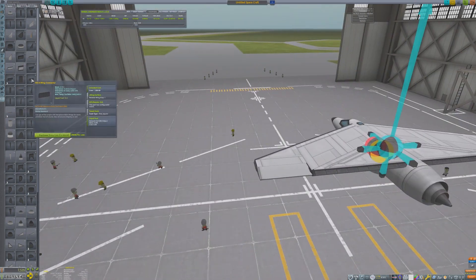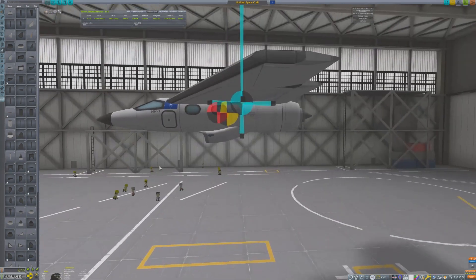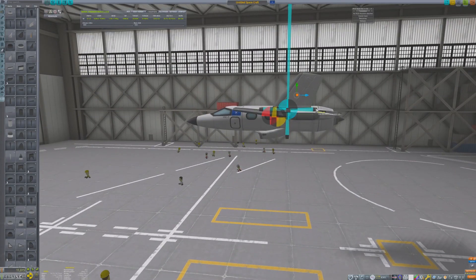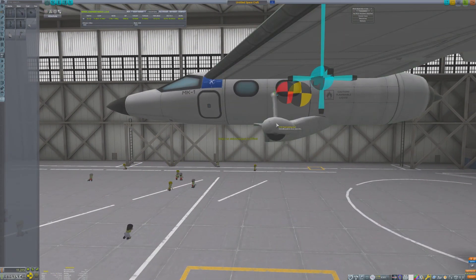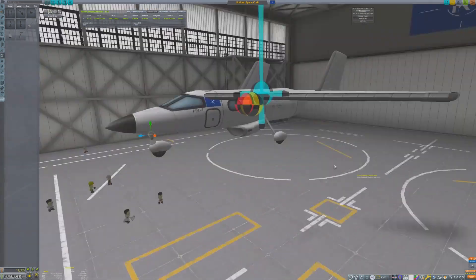Some of the parts mods I'm using to help make airplanes include the Mark 1 stock-alike open cockpit, the Mark 4 space plane systems, Airplane Plus, Mark 2 stock-alike expansion, and Mark 3 stock-alike expansion. The red and black ball in the middle of the aircraft is from the mod RCS Build Aid, and that is my dry center of mass for the aircraft.